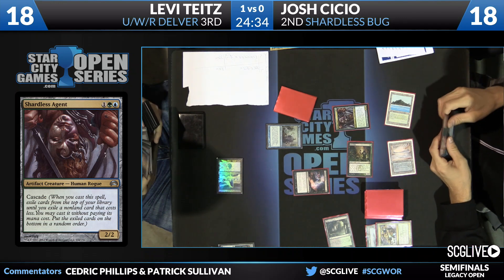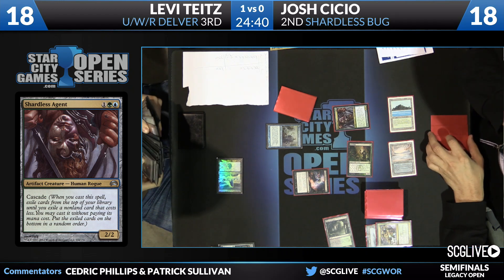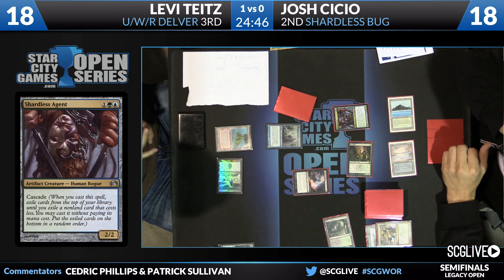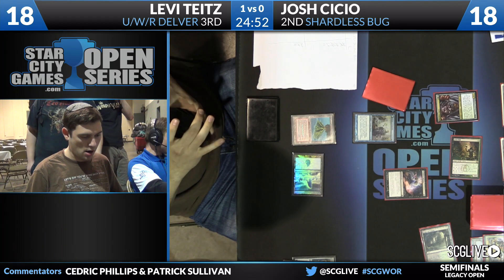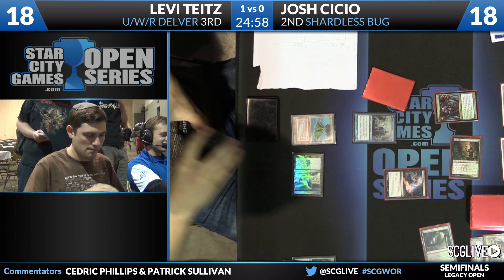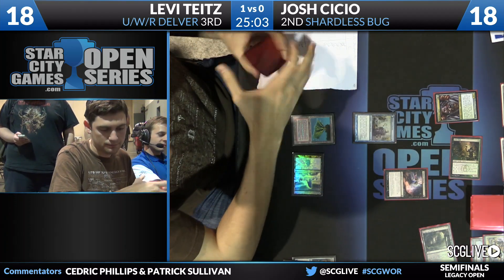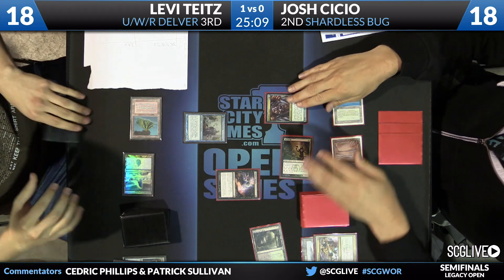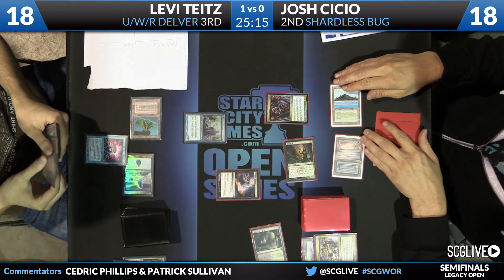Levy's hand is pretty soft though — a lot of lands. You can see he was trying to Brainstorm with the hope of putting some lands back, shuffling, and so forth. But the Thoughtseize is forcing his hand. So Levy is at risk of having a bad Brainstorm here and having some dead draws. Volcanic Island is the weapon of choice. We'll see if we see a bolt, maybe a Spell Pierce — wouldn't be surprised to see a Brainstorm hide things. Shardless Bug is not a deck you have to worry about Daze from.